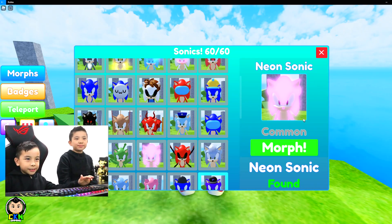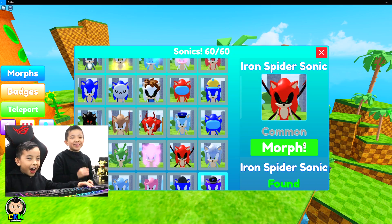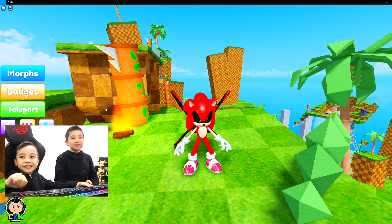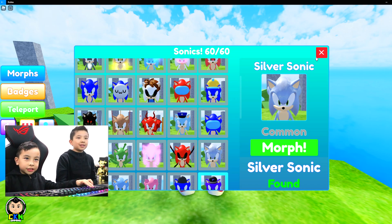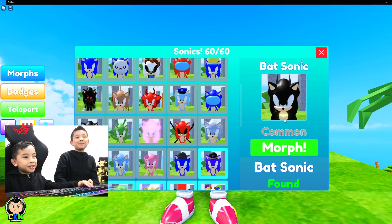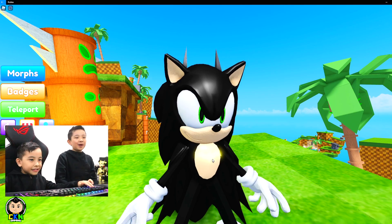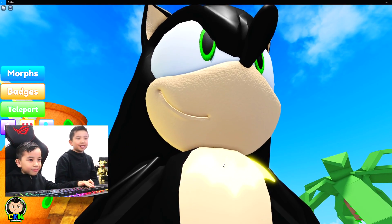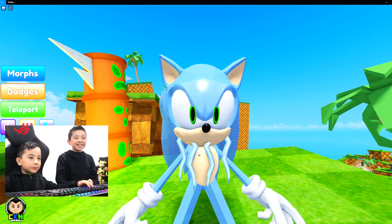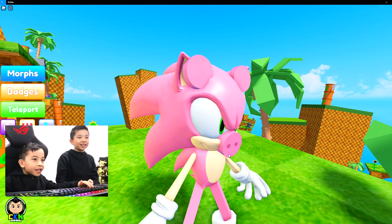Alien Sonic — look at these arms at the back! Neon Sonic — whoa, it's pink but glowing. That's pretty cool! Iron Spider Sonic is really cool — I like that he has six hands. Silver Sonic — oh gosh, they had the Gold Sonic and now the Silver Sonic. Bat Sonic — Batman! Oh, I didn't even see that logo there. Frozen Sonic — it looks like he has like a frozen beard. Biggie Sonic.